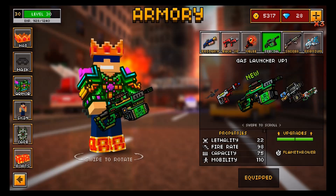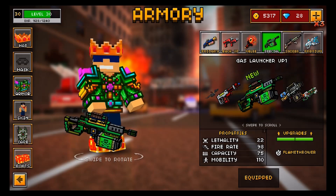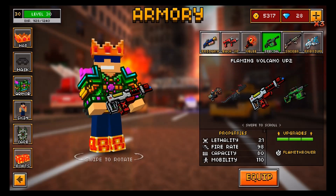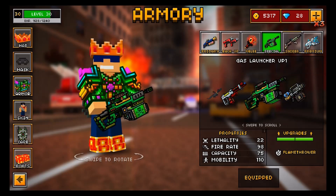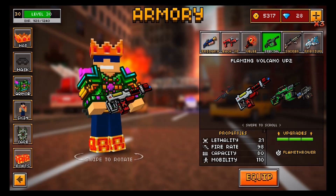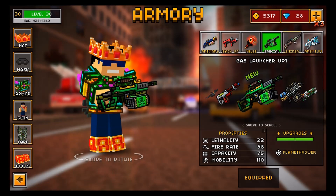When you first hear the words Gas Launcher, you would probably assume this weapon to be another area damage weapon, because it actually has the word Launcher in its name — probably something like the Fireworks Launcher, or maybe the Big Buddy. That's actually not the case with the Gas Launcher, however, because this weapon is actually another flamethrower, just like the Flaming Volcano UP2 and the Pet Dragon UP2. If you were basing this weapon review solely off of stats, you can see that this weapon is very similar compared with some of the other flamethrowers — compared with the Flaming Volcano, it only has 1 higher lethality and 5 less capacity, so an almost negligible difference between the two.